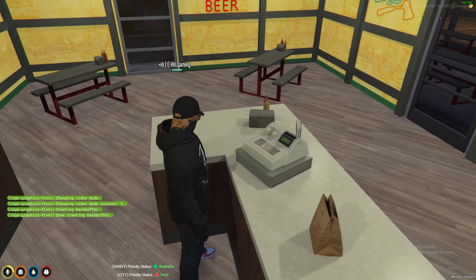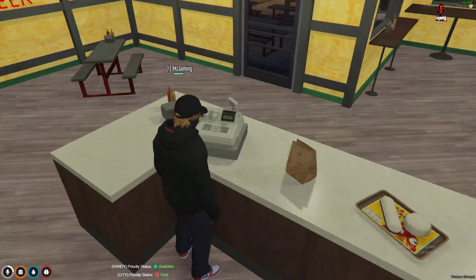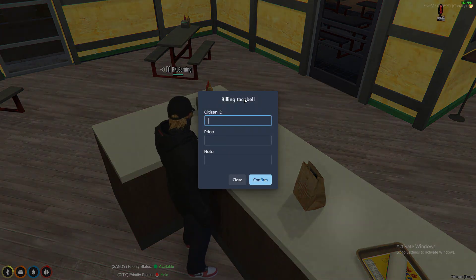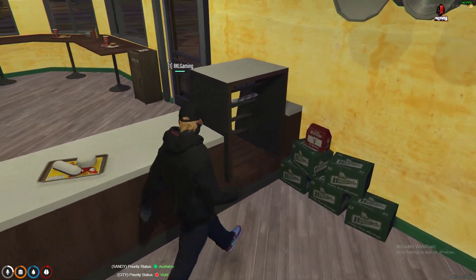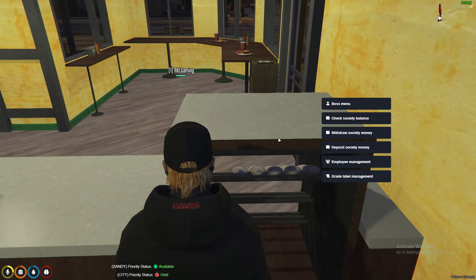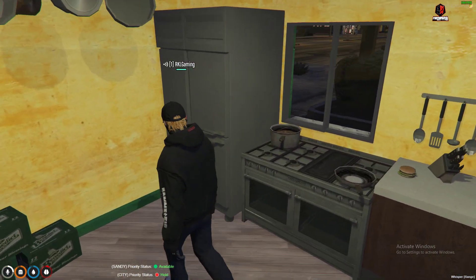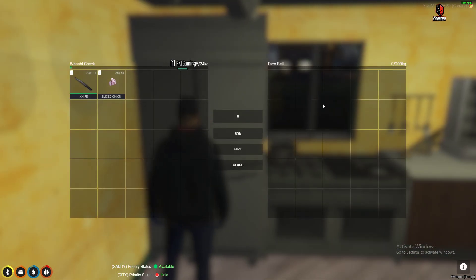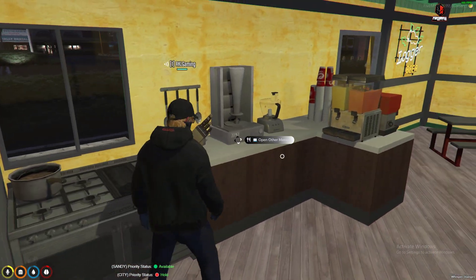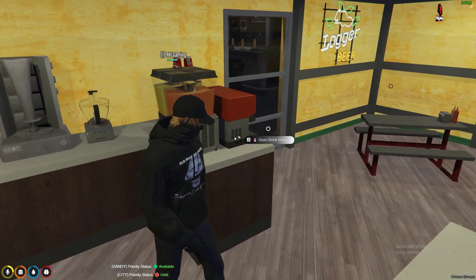This is our RKL restaurant business script. I'm using an ESX building here. We have the tray, the boss menu, the clothing, the personal stash and restaurant stash or storage, and we have the cooking menu. We also have the food and the drinks.